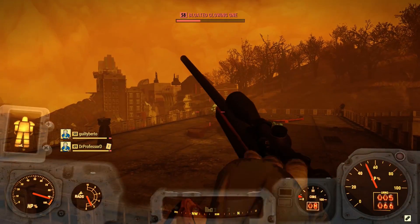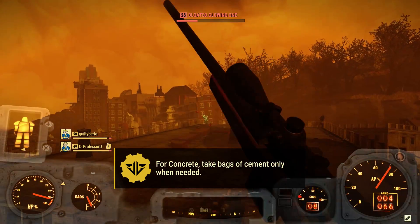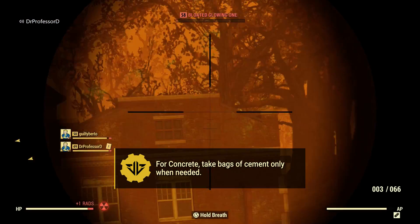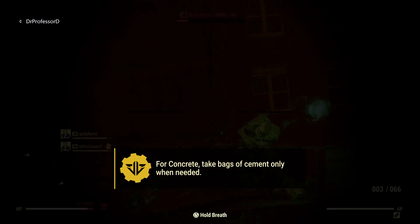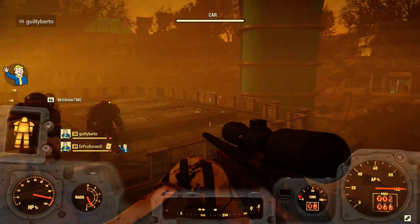Concrete is used in camp foundations and water pumps. Simply put, it's just too heavy. The only junk item that gives it is bags of cement, which have a base weight of 8 for only 5 concrete, so don't pick these up unless you're specifically looking for it.